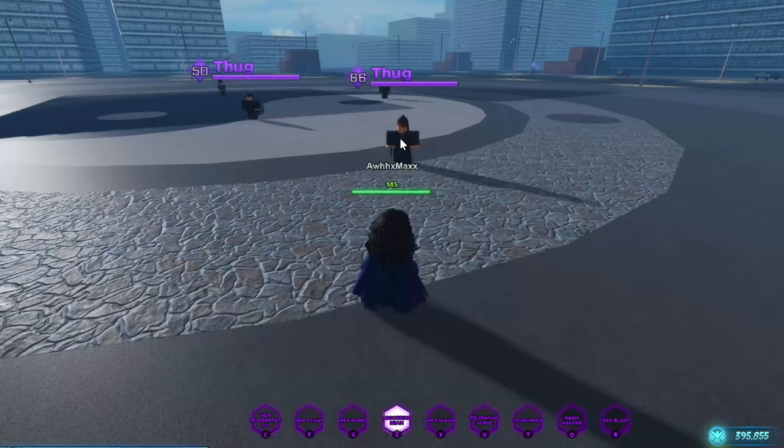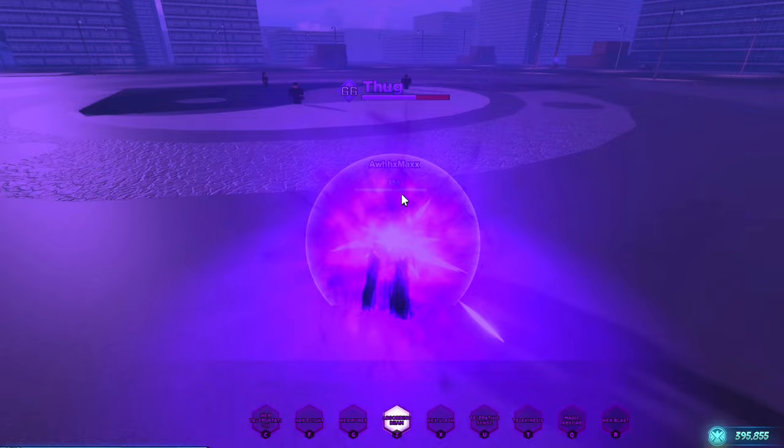Next is absorption beam. This absorbs the target's health and stamina and it will keep absorbing until you let go. This is very useful to kill thugs and prisoners.